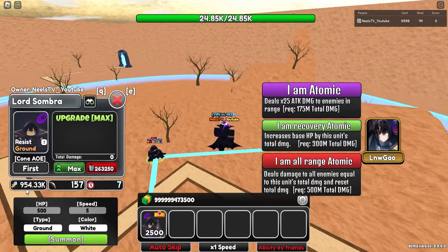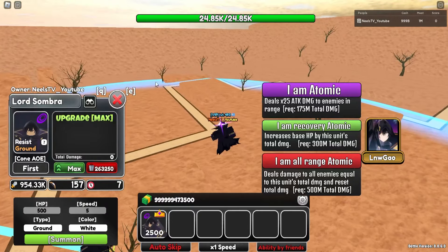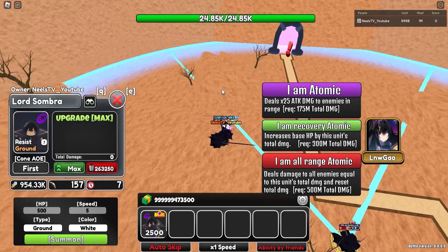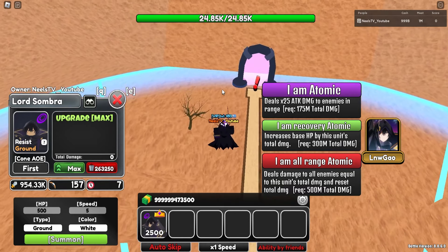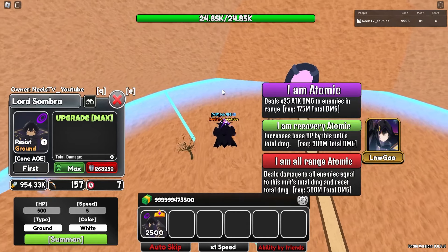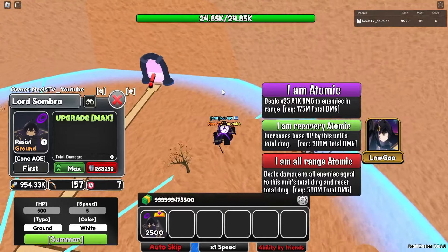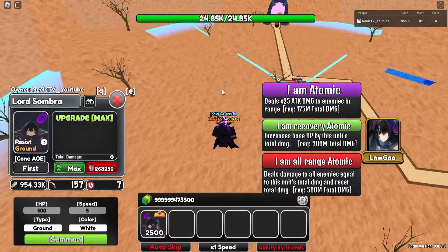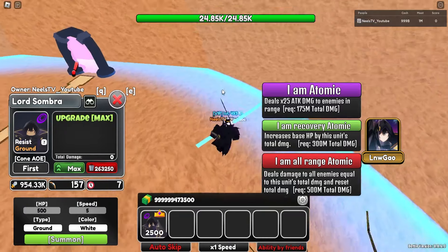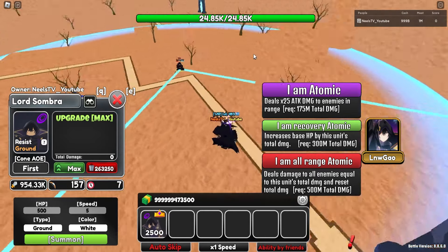At max upgrade, he's sitting comfortably at 954k damage. Let's talk about his abilities. First, I Am Atomic deals 25x attack damage to enemies in range — so it is pretty much like a nuke. Second is I Am Recovery: Atomic increases base HP by the unit's total damage dealt, so instead of blasting everything with a nuke, you heal the base for that amount of damage, which can be really good. And lastly, I Am All Range Atomic is pretty much his nuke nuke — deals damage to all enemies equal to this unit's total damage and resets total damage.